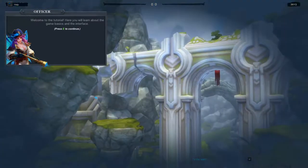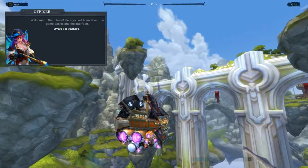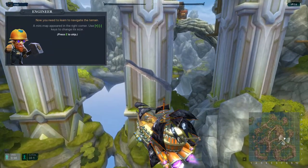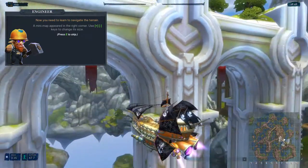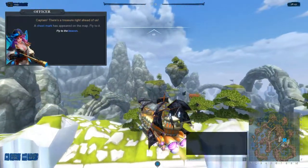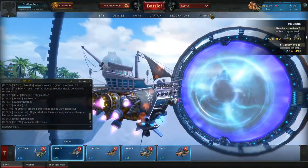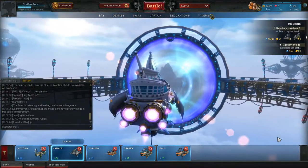It's like an almost binoculars view when you zoom in. Welcome to the tutorial — press E to continue. Shift goes down, space goes up. There's the map in the lower right, it's a fairly big map. I don't know how many players get into a match yet. You can press plus or minus to zoom in or out on the map.